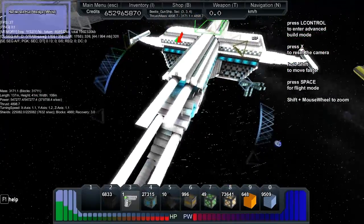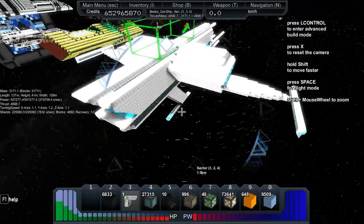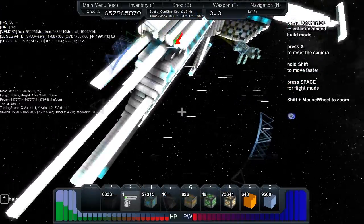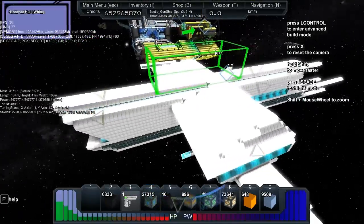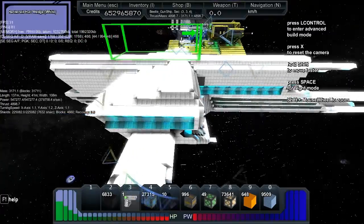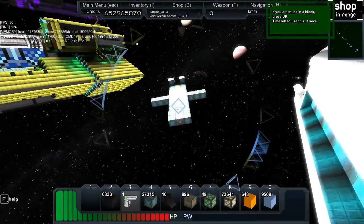This one has a mass of 3,171. It has a length of 137 meters, a height of 41 meters, and a width of 108 meters. The power is 547,000, the energy recharge is 379,000, thrust is 4,898, and turning speed is 1.1 on the X, 1.2 on the Y, and 1.1 on the Z. Shields are 225,000 with a recharge of 7,632 and recovery 3.